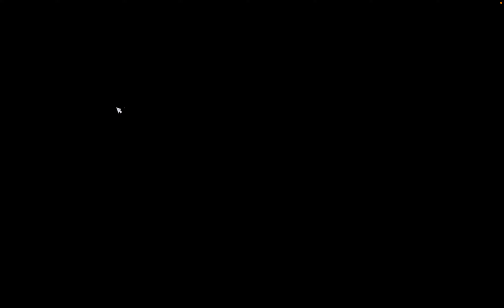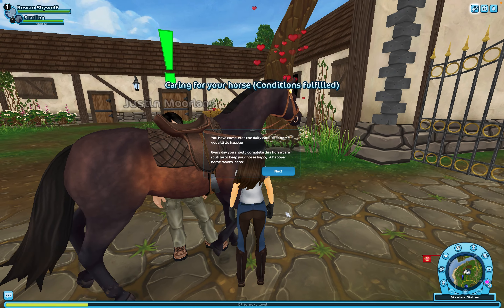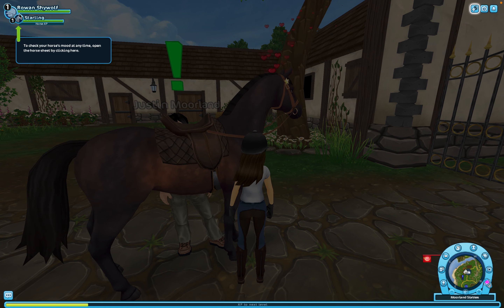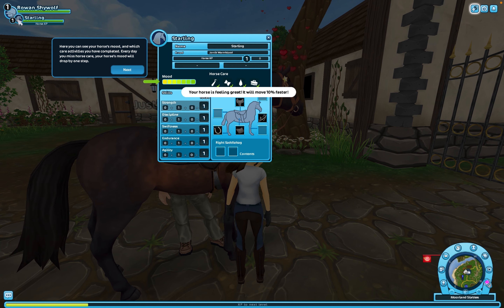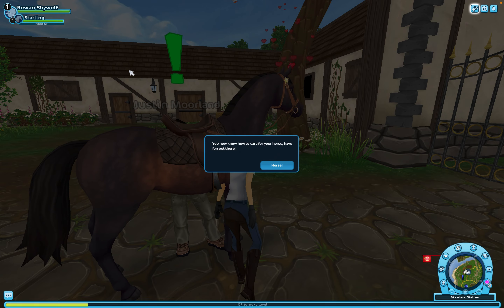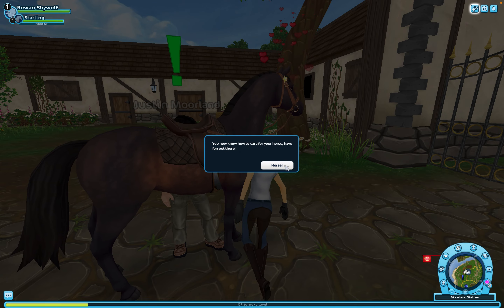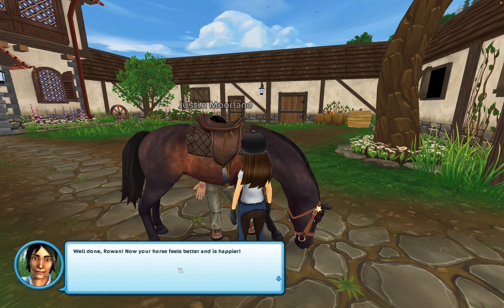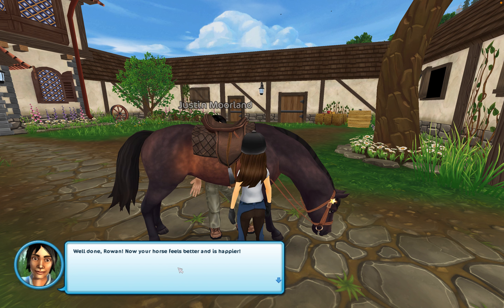It's so cute — I forgot how much I loved this! My horse got a little happier. Hopefully I don't leave it so long that it gets unhappy. Well done, horse! The NPC's name is Rowan.